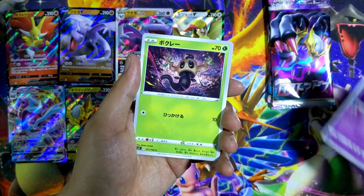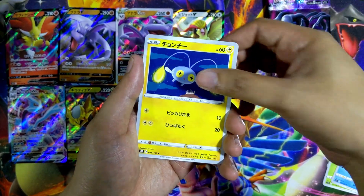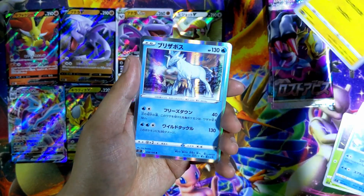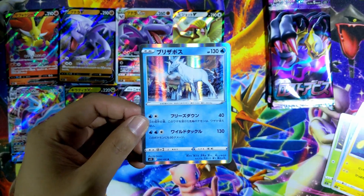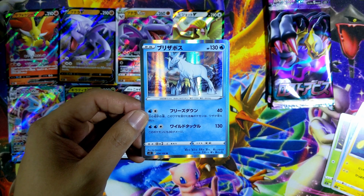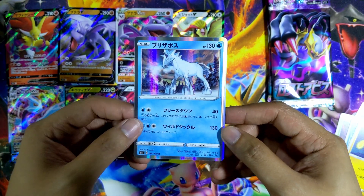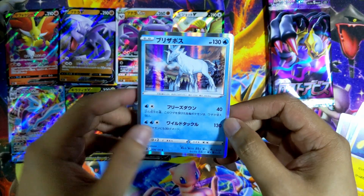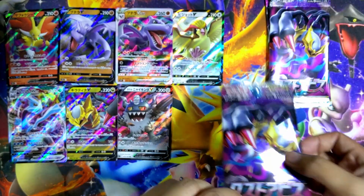Ooh, Burnett, Phantom, Wilmer, Chinchou. And the last card — what is this name? Spectrier? Oh, is this Glastrier? I forgot which one's which, but it's the one for Ice Rider Calyrex. Holographic — super cool. Literally super cool — get it? Because it's an Ice-type Pokemon.